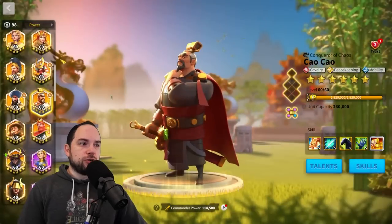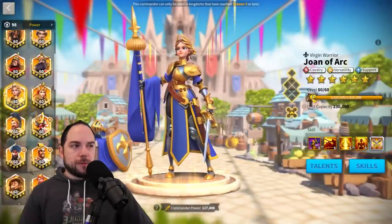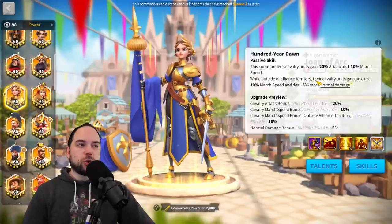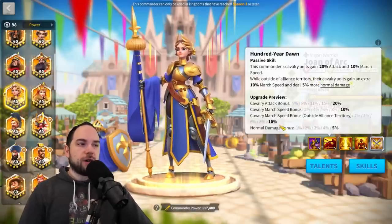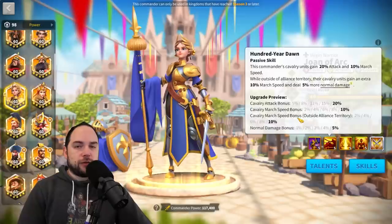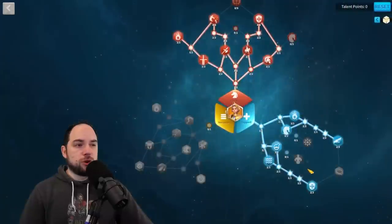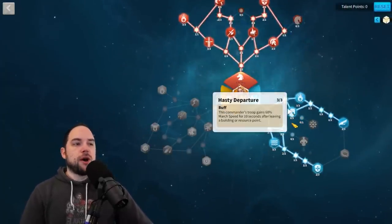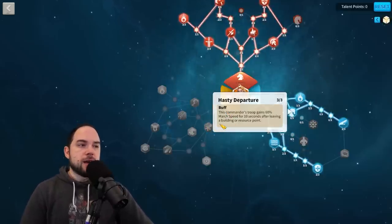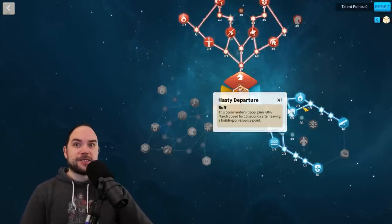Joan of Arc Prime, when you're outside of alliance territory, has 20% march speed — 10% all the time and another 10% outside of territory. The reason you don't see Joan Prime carrying the arc is she's so insane for field fighting it's a waste to put her on an arc march. The reason people use Joan Prime as the primary in Arc of Osiris instead of Nevsky is that you get the Hasty Departure buff. Is march speed that important in Arc of Osiris? Yes, yes it is.